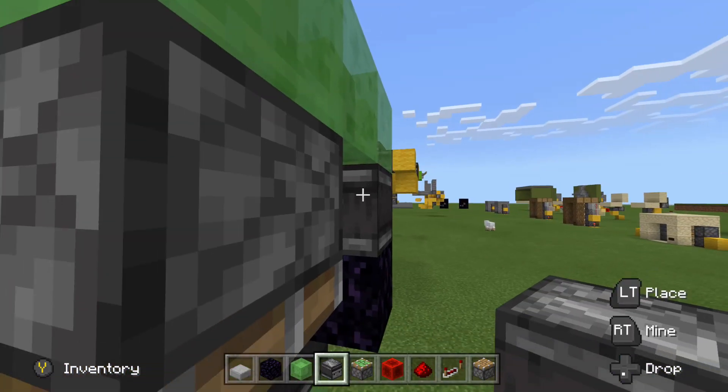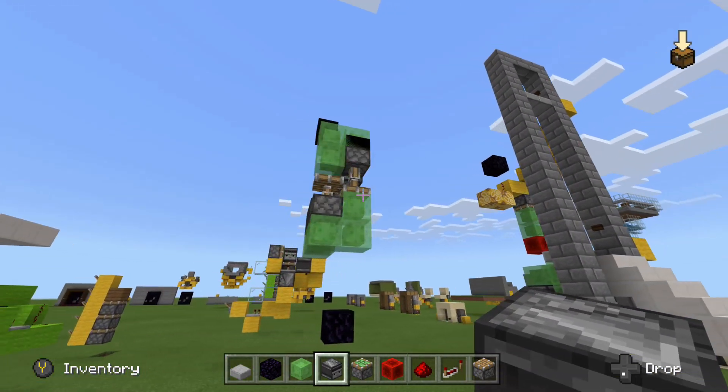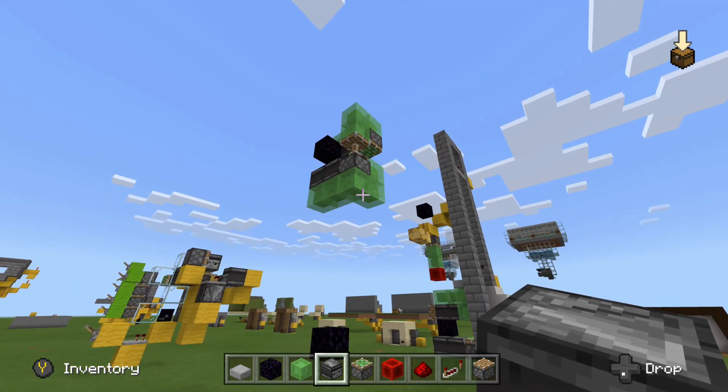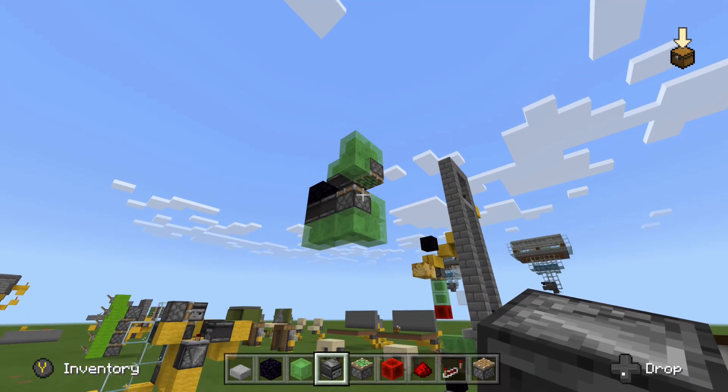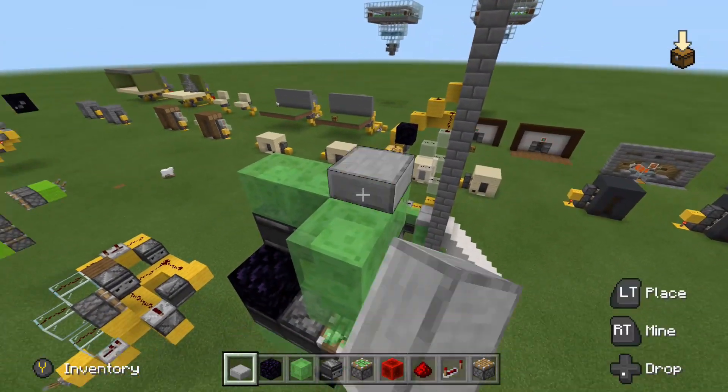Now we are good to go ahead and toss in these two observers. You will see that is the reason we did not want to put those in earlier — this thing would have taken off all the way up to the build limit if we did not place an immovable object where we did. Glad that we did that.